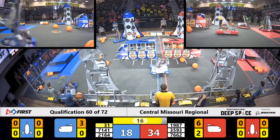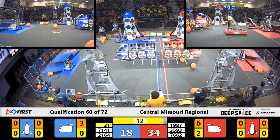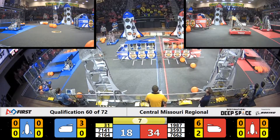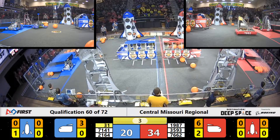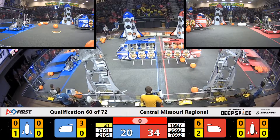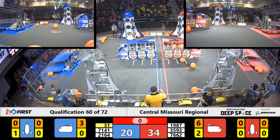Lots of cargo being delivered by both alliances to the cargo ships. Now we're toward the end of the match — 11 seconds left to go. Red Alliance and Blue Alliance bots begin to pile up on the habitats. 1987 Bronco Bots puts up their lifter; they've got two seconds left to go to make it to the top. And all bots make it back to the habitat at the end of this match.